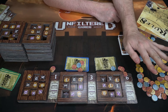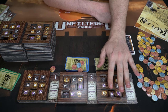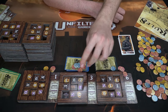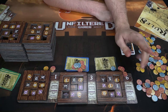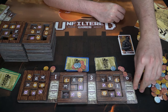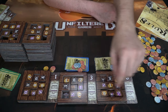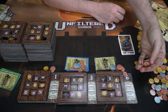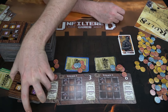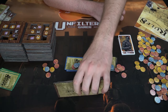For contraband, the highest total scores nothing — everyone else scores their contraband value. In this example, the highest was 13 contraband and scored nothing, while the others scored ten and six points respectively. A full ship earns eight points — two players got full ships here, scoring an additional eight points each. After scoring, remove all the tiles and voyage cards; they're done.